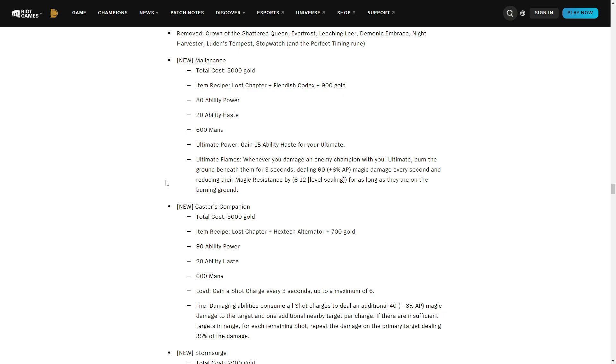Champions with CC that care about their ultimate cooldown will love this — something like Aniv or maybe Lissandra. These are supposed to be Lost Chapter items, so you realistically might only choose one. They're balanced around the fact that mages need a Lost Chapter item to function. This is the same approach as before the mythic system — they're essentially treating Lost Chapter items as mythics, similar to how you had Luden's and GLP before.